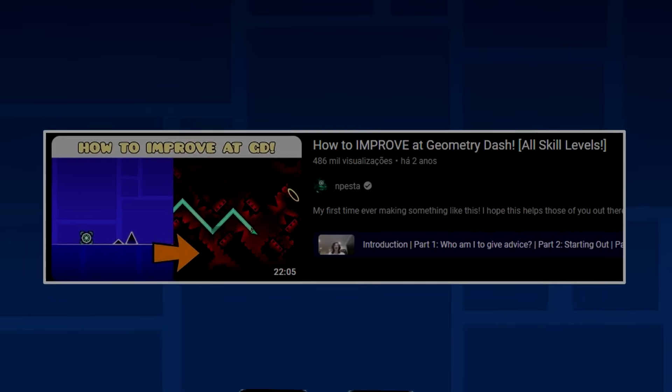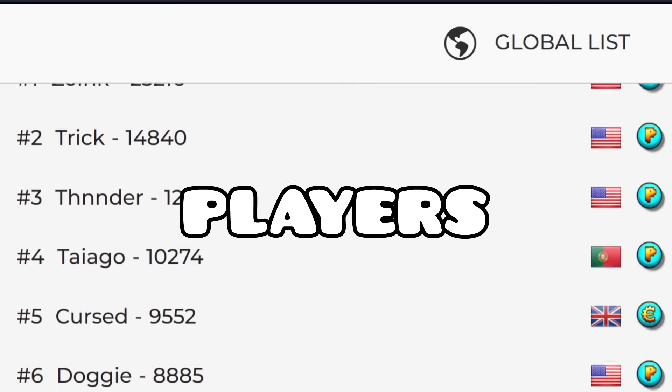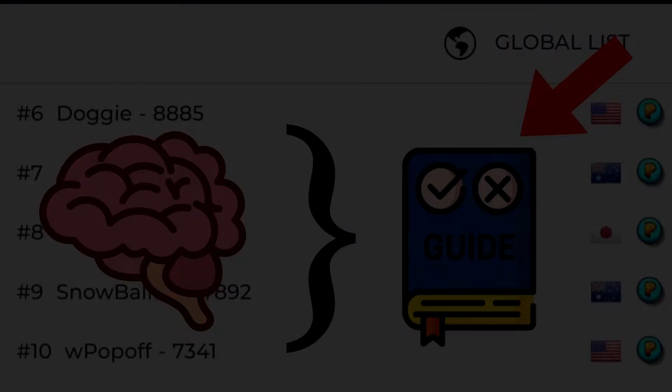Mepesta made a good one, and he's a great player, don't get me wrong, but imagine if Zoink or Doggy or Cursed released a guide on how to become a top player — that would be amazing. Now imagine if you could get 20 top players to organize all of their knowledge into a step-by-step guide for anyone to increase their skills in Geometry Dash. That would be better than amazing.